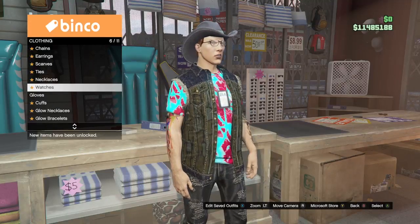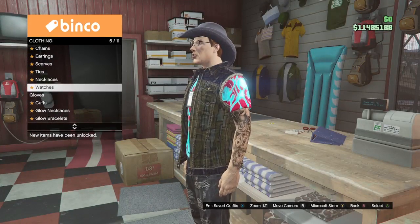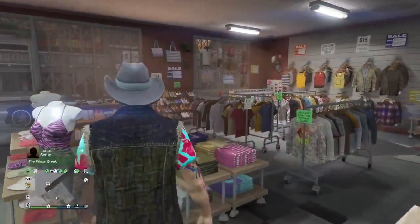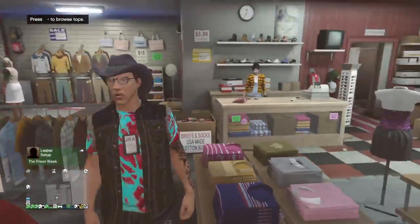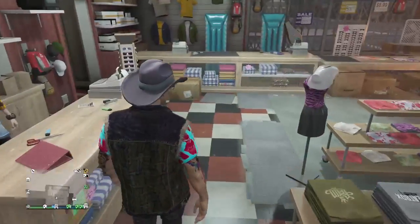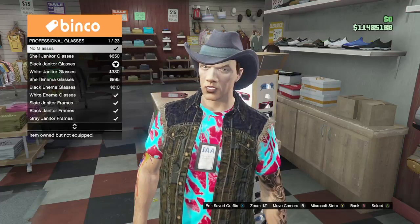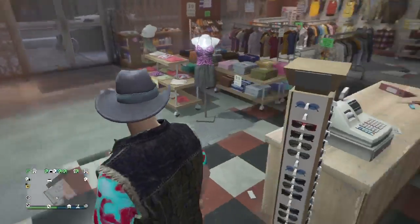I don't want the earpiece on, so I'll set it to None — that does remove the earpiece so my character isn't wearing one at all. You can also do the same with watches. My character had a watch on from the original outfit. My outfit is pretty much done now, so I'll go to glasses, press right on D-pad, choose no glasses, and I'm still wearing the IAA badge.